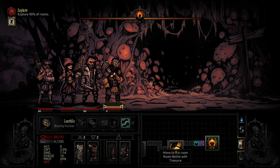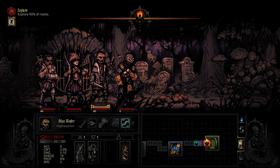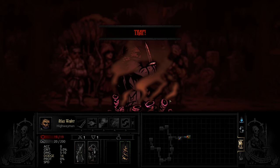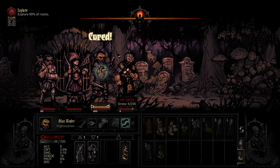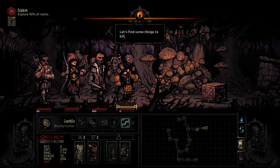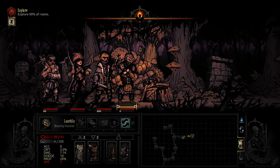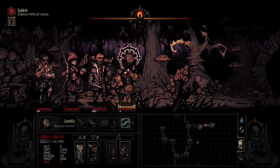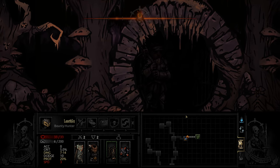Alright, scouting — boom! Excellent. 80% on one, 90% on him, 90% on him too. Excellent start. Okay, so we've got some windy roads here. Explore 90% of rooms — we're going to go up and then back down, scout out this little section and then back up in there. That's the plan. Let's torch up.